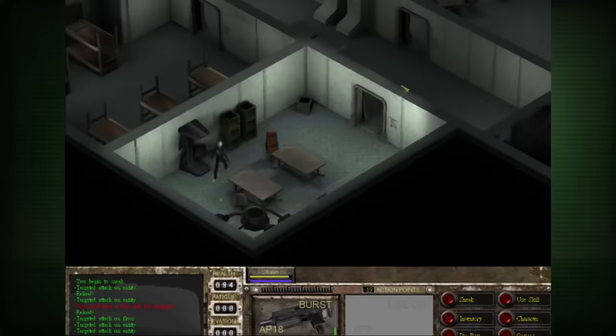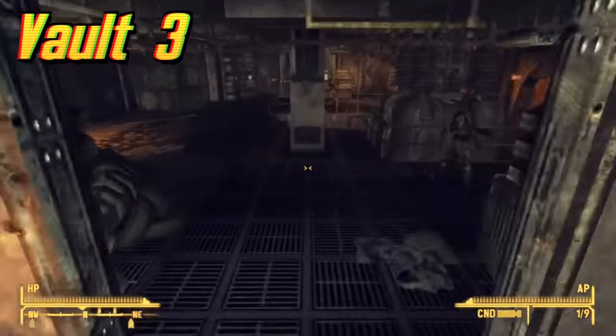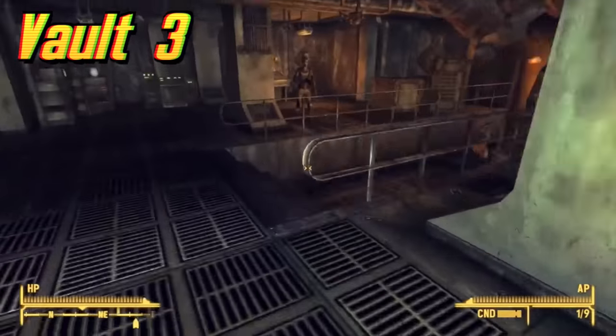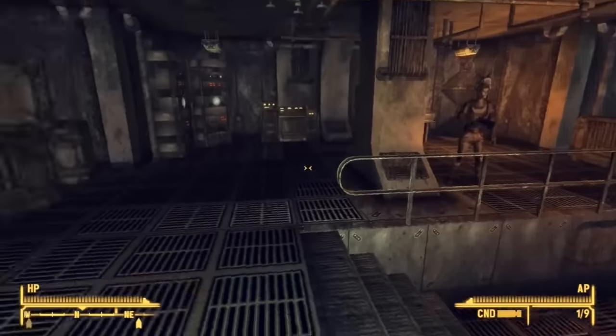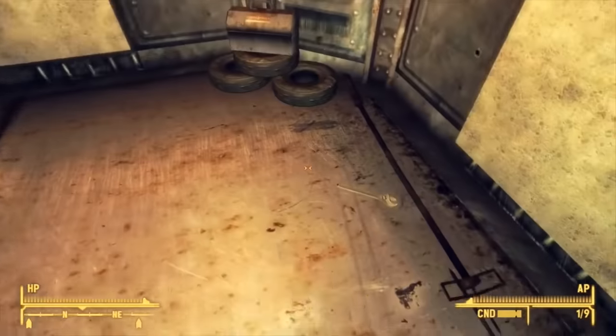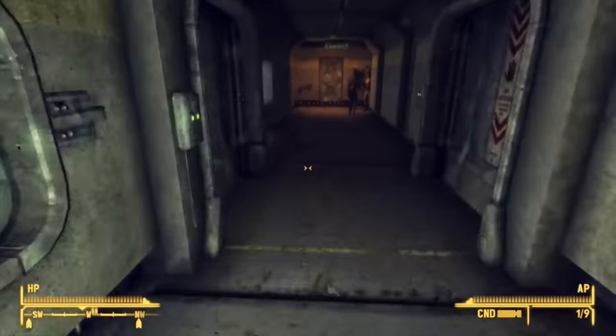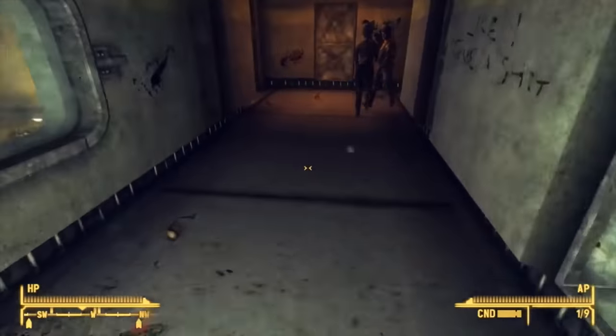Vault 1 appears in the tech demo for the cancelled Fallout 3 by Black Isle Studios. Vault 3 is located in the South Vegas ruins in the Mojave Wasteland and can be found in Fallout New Vegas. It was a control vault so it had no experiment. Some time after the Great War, a water pipe broke, forcing the door to be opened. Soon after, the Fiends took over the vault and killed the dwellers.